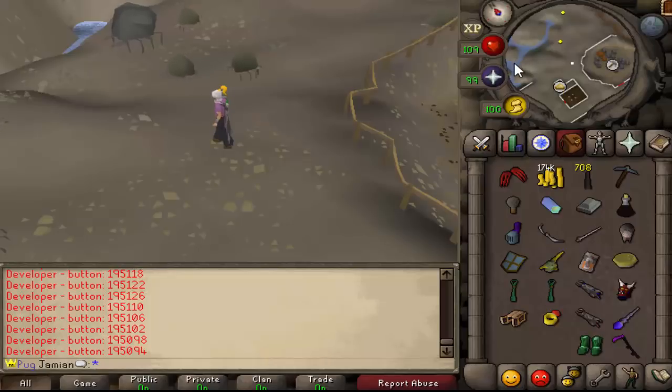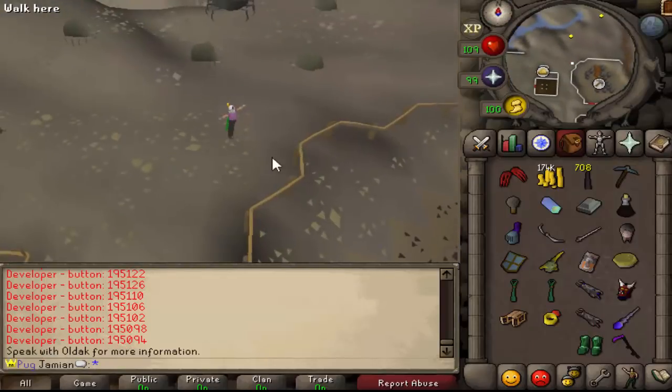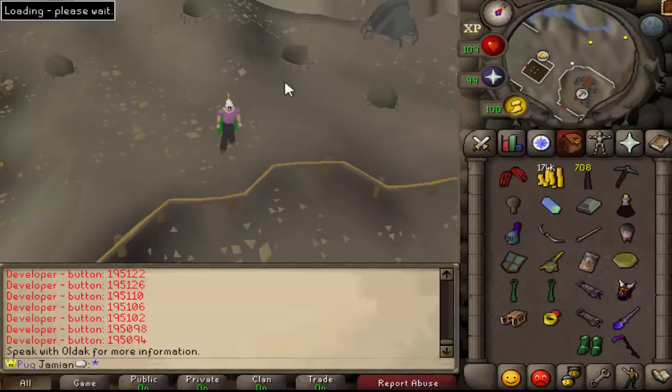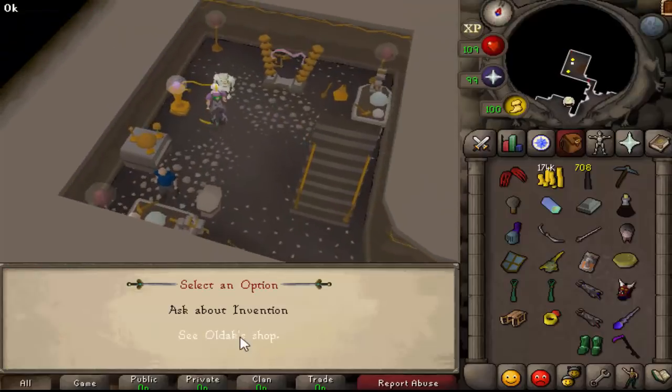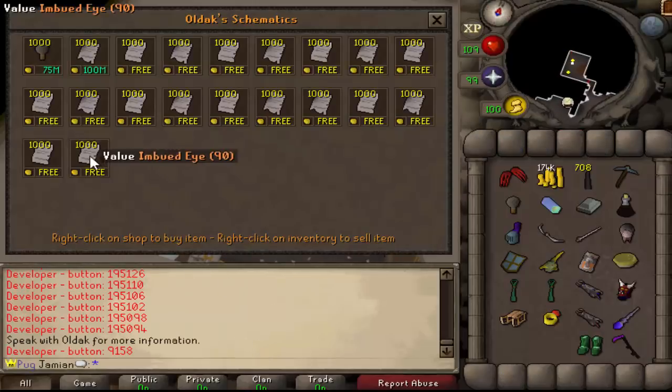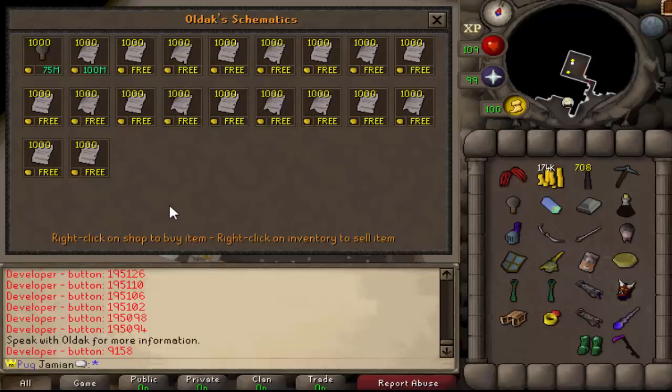Welcome to another invention video. Today we're going to show the augmenting system and how it will work. If we go to invent, there is one new reward — well, not really, but I'll show you the shop again. I haven't finished prices but I did finish the first price: 100 mil for the first one.